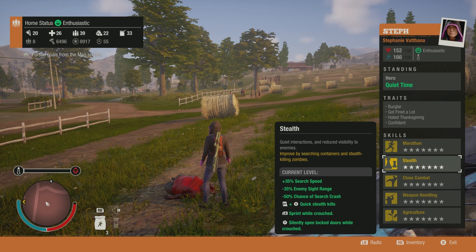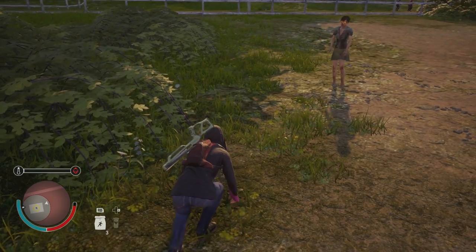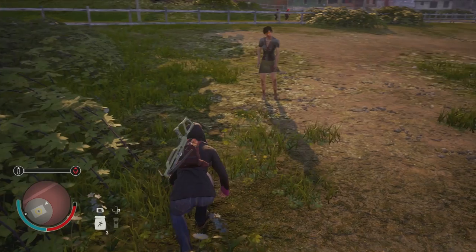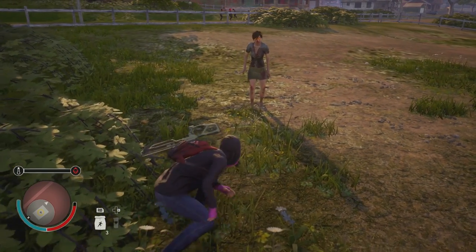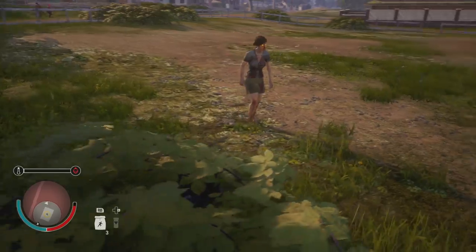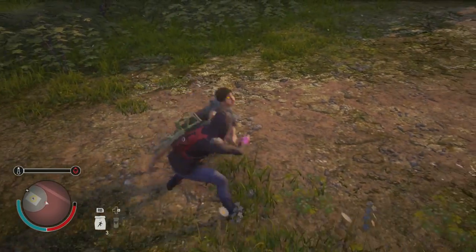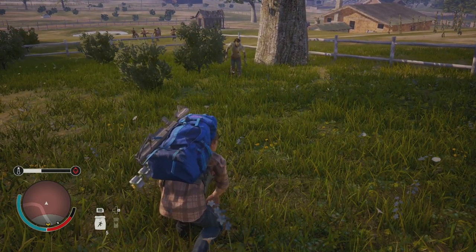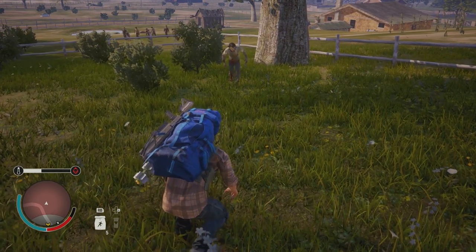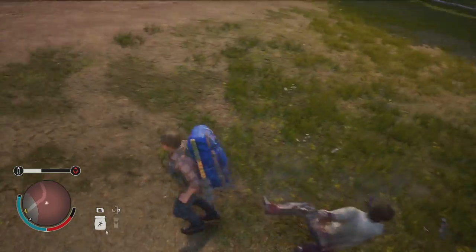The sight range refers to how close you can get to an enemy before they detect you while crouching. A character with stealth basically has to get right in front of the zombie for it to detect them — it's pretty effective. A character without stealth can still get fairly close while crouching, but the zombie can see you at a much further range.